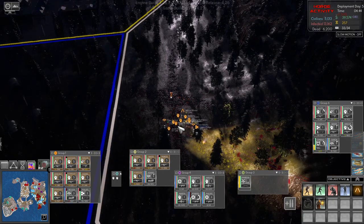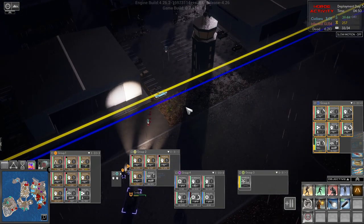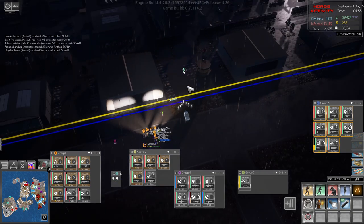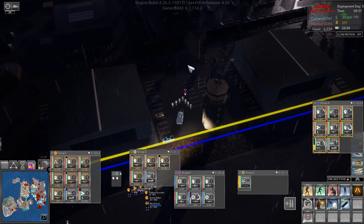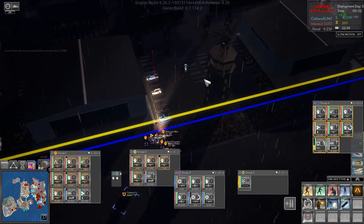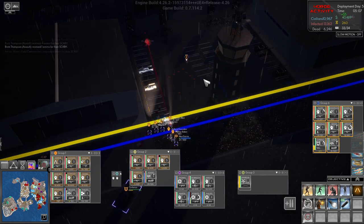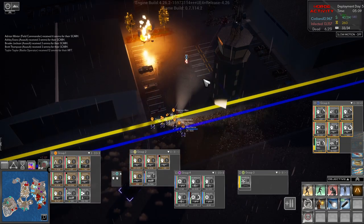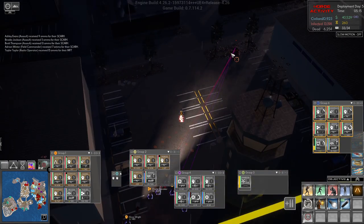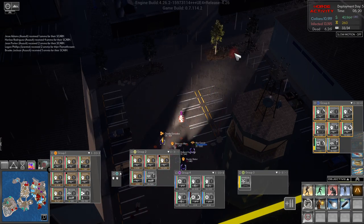Let's get an ammo drop. Group six, you have cleaned up more or less. Let's move in here and clean up the last couple of turrets that they have. All right — there we are. Gone.